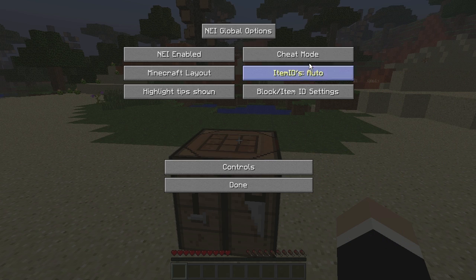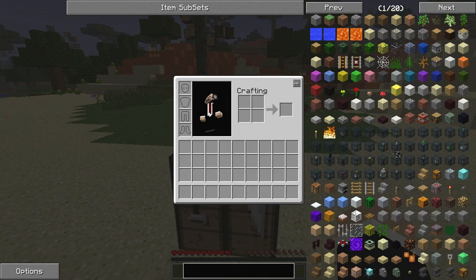The other mode we have is Recipe Mode. Recipe Mode doesn't give you any of those cheat options — as you can see, there's no daylight, nighttime, healing, or delete items. But we still have the item list.